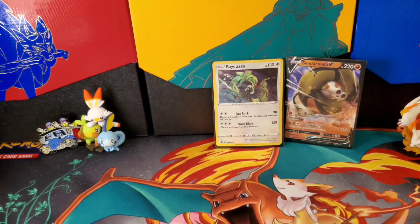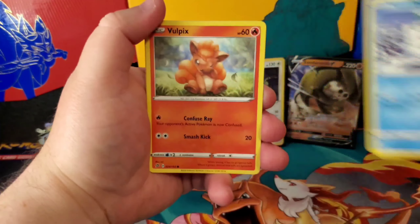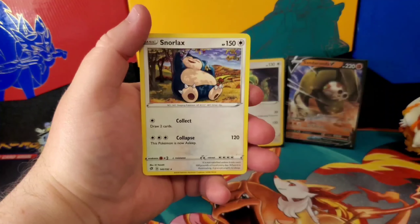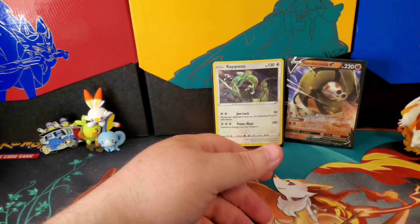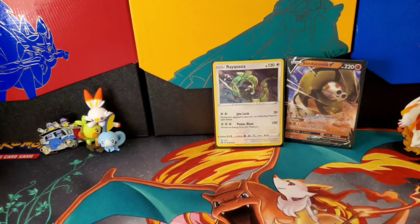We're gonna continue — is the fire gonna stay or simmer? We've got Metapod, Medicham, Darumaka, Vulpix, Milcery, Galarian Farfetch'd, a common Sawk reverse, and the rare is a Snorlax. That is indeed a cute looking Snorlax — wow. I would love to get that Dynamax version, even the rainbow. That's a lovely card I don't have in my collection. I don't open many Sword and Shield sets — I should start doing that. And here's a code card for you.